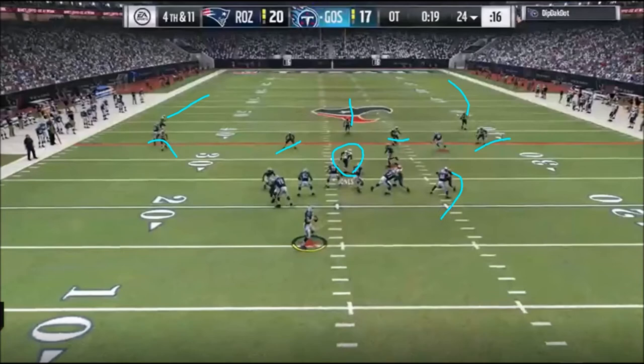Ghost picked up that blitz because he went with the max protect — he blocked 7. He's got a 3-man route: he put a fade on the outside, and on the right side it looks like he went to a play called Mesh Post. He hadn't run this play all game, so good mix-up from Ghost — definitely something Skimbo couldn't really be expecting. It's a pretty niche play, and Ghost never ran it the entire game. Ghost went with max protect to put the point man on an in route, and then you've got this post route that's going to cross the field behind it.